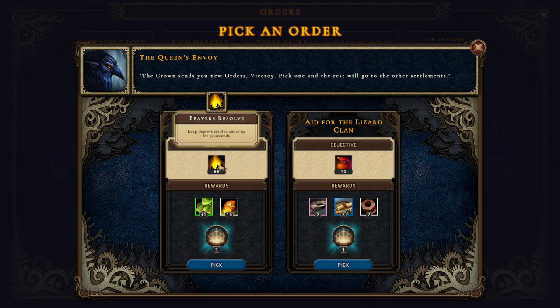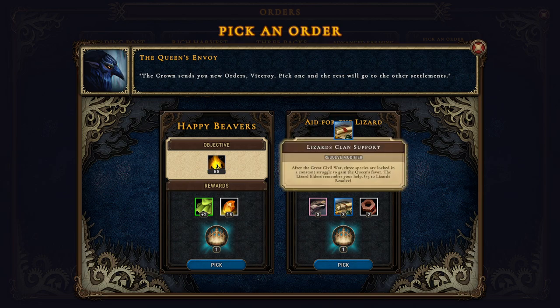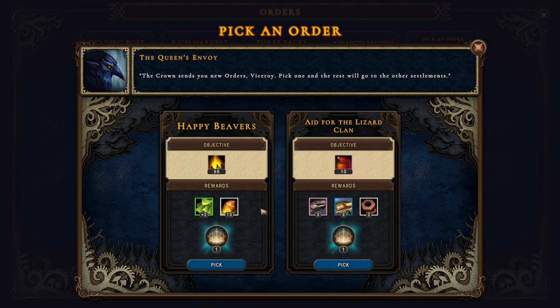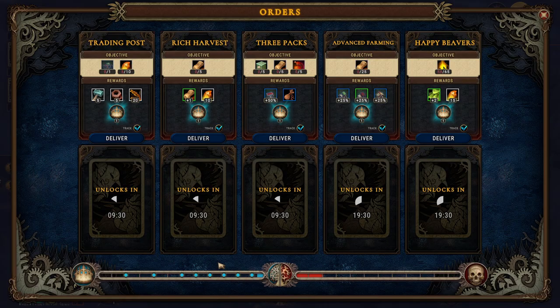Keep beavers resolve all above 65 for 30 seconds - we can definitely do that. Three lizards - plus three to lizard resolve. Two parts but here we get 15 amber and plus two to coach production. Gain additional coats every yield from gathering, farming, or production. Let's do that.